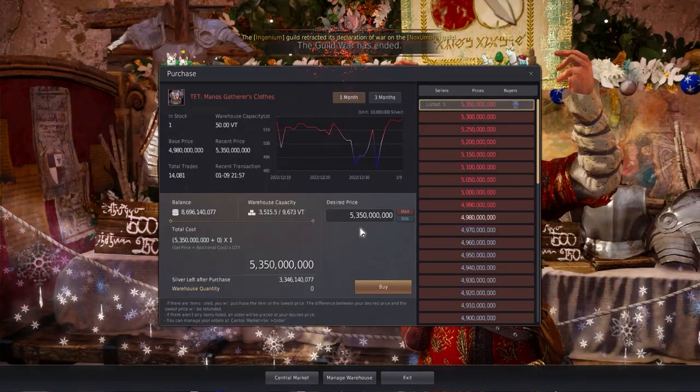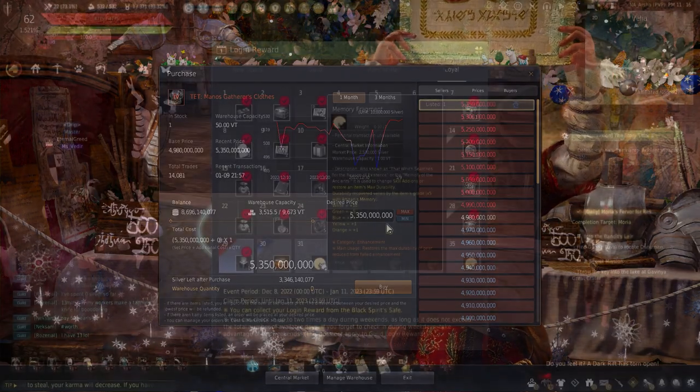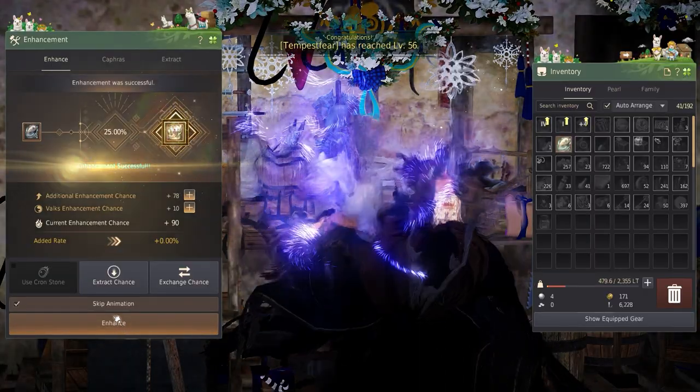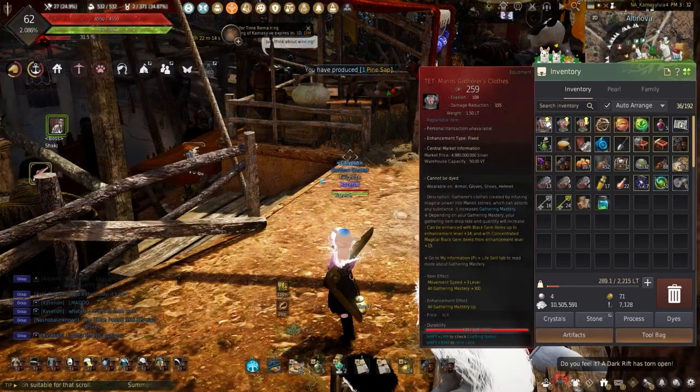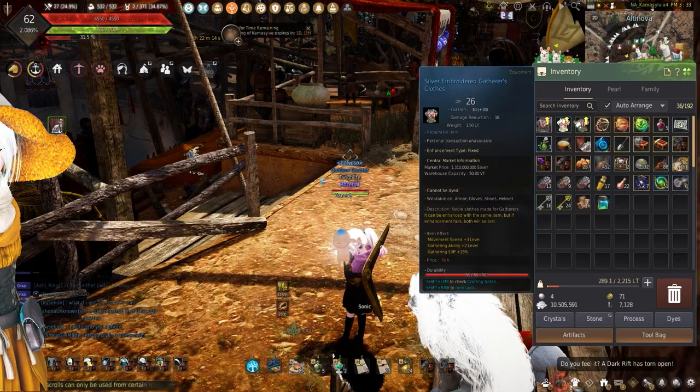When it comes to Manos, the cost and time it takes to save up can take months depending on the RNG or just not having any sales, but with a little planning it is easy to craft and enhance your own gear without needing to rely on another player. But why choose the Manos Gatherer's Clothes over the Silver Embroidered or the Lagia Mastery gear?